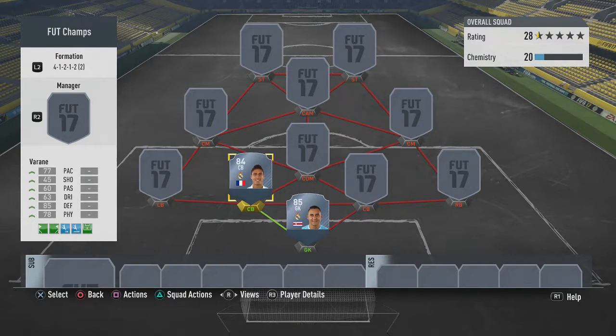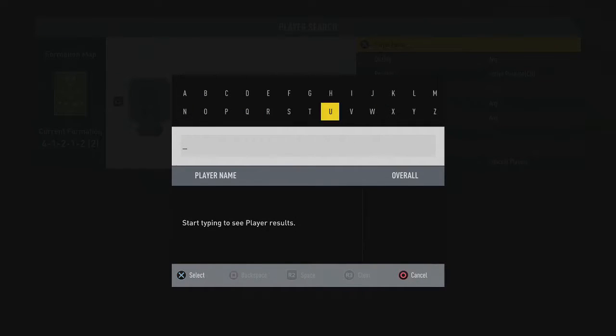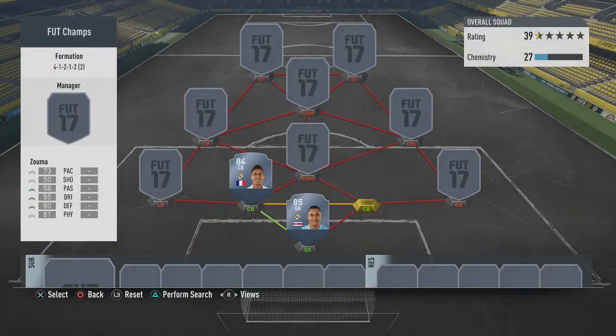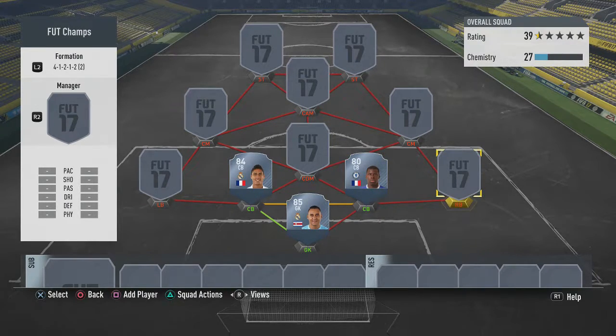His French teammate at the other center back is Zouma — a little curveball here because you don't really see much Zouma in squads lately. He has 73 pace, 80 defending, 81 physical. You can put a shadow card on him and he'll be amazing. I have Zouma on this team for chemistry reasons.